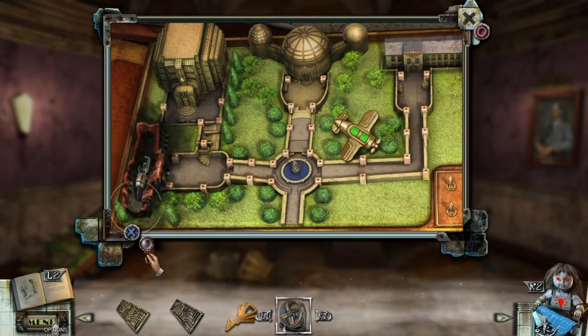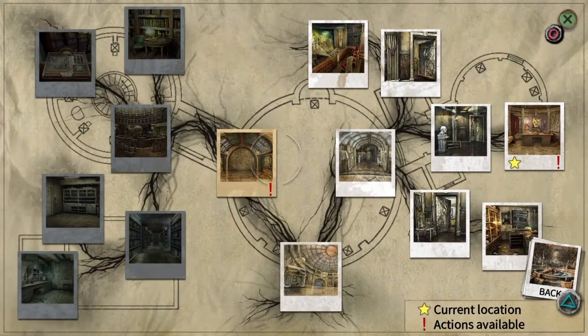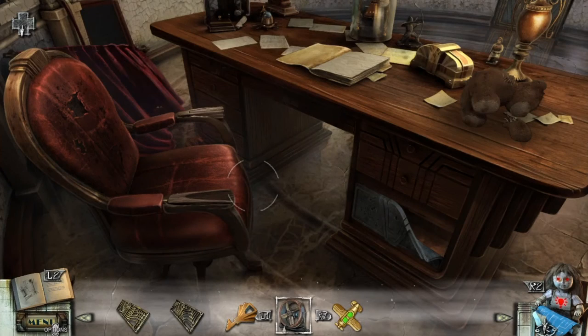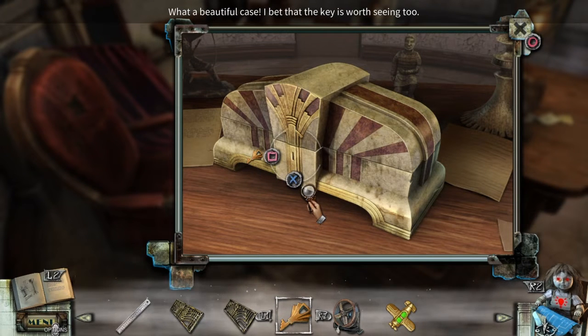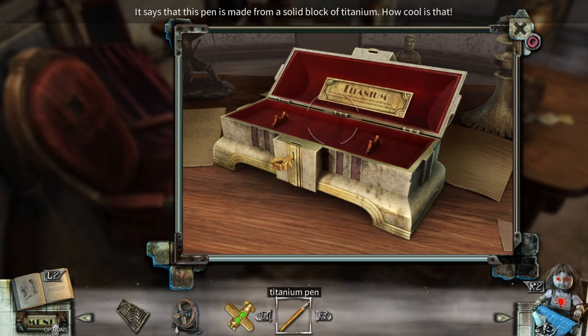What do we have here? I'll take this. What do we have here? Is that it for in here? No, it's not. But I don't know where I need to put the fan. Wait a second — small key. This looked like it required a key. It needs a key. Yes, it does. I was right. Cool. I'll be borrowing this.